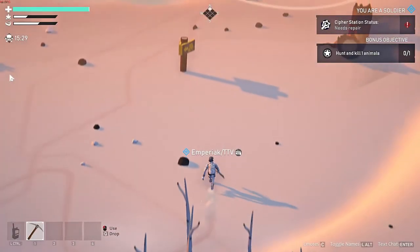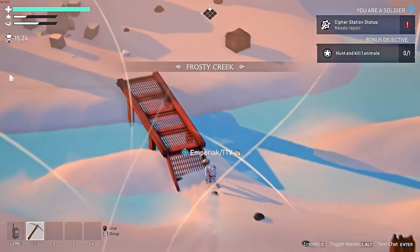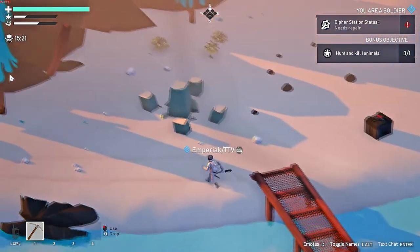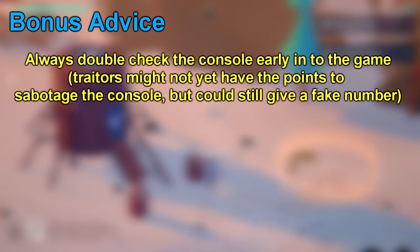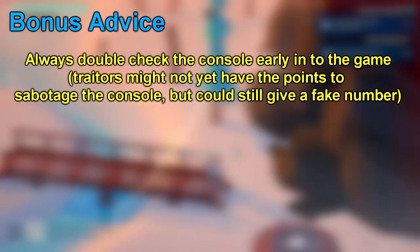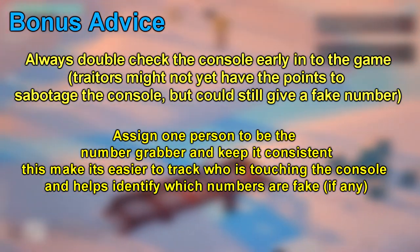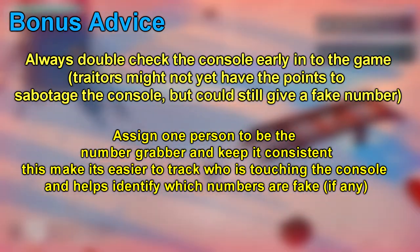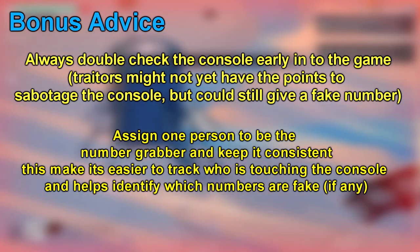This is just a basic rundown of how the objective works and a few things to look out for. Cypher station can be quite complicated at first for new players, and I didn't want to overload too much information into this guide. Just remember that traitors can tag along with you and lie about the numbers on screen, so it's wise to double check the consoles — especially in the early game, because traitors won't have enough credits to sabotage. Whether you're a survivor or a traitor, try to be the one grabbing the numbers and state that nobody else should touch the computer. Double checking the console if you aren't the one to initially check it, and keeping a note of who touched it first, are key habits.